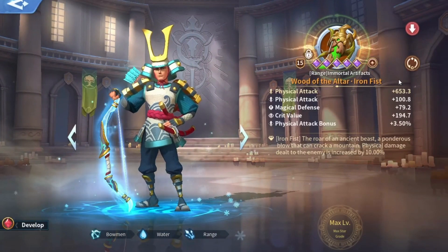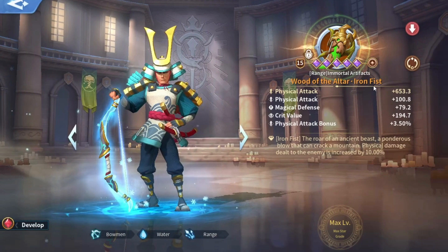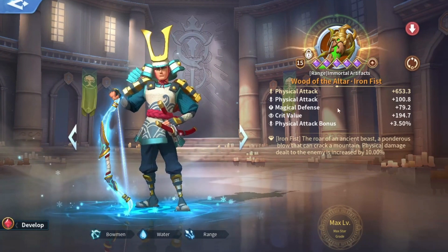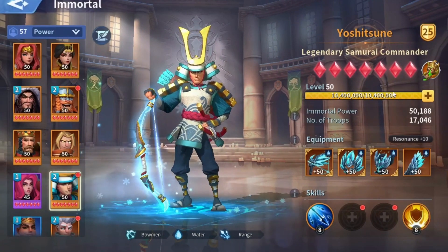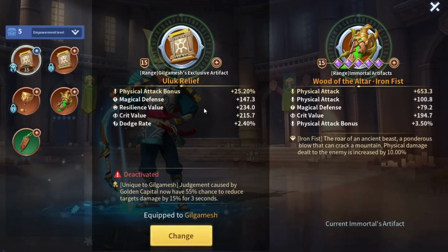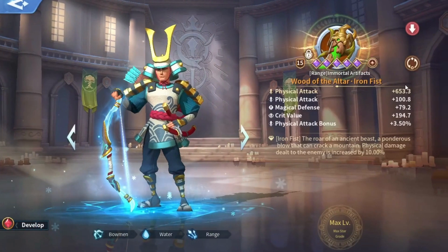I know I'm using a flat amount of physical attack on my artifact on Yoshi, however I didn't notice that physical attack bonus could be higher. Even though this artifact has three attributes of physical attack — the main attribute and two secondary attributes — this one has 100 physical attack and this one has 3.5 physical attack. Even with all that physical attack, if we replace it with one that only has one physical attack bonus of 25%, let's take a look at the stats. You can see Yoshi has 4040 physical attack before the replacement.